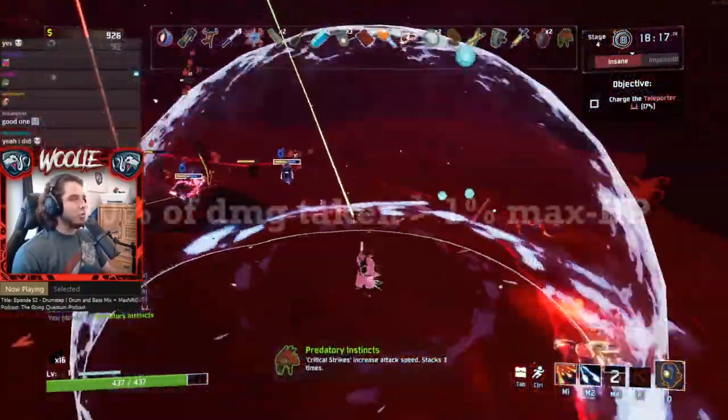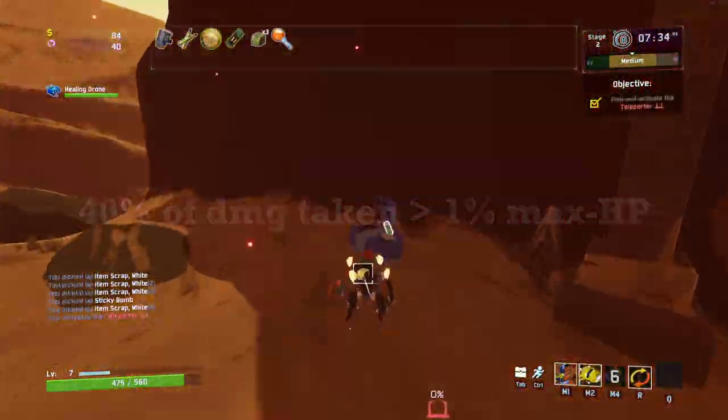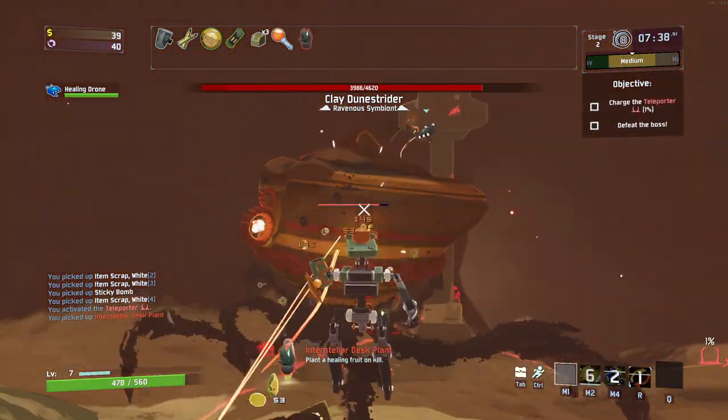For the debuff to add a stack in the first place, 40% of the damage taken must exceed 1% of your non-debuffed health. That last line is quite the loaded sentence, so allow me to use an example to better explain.